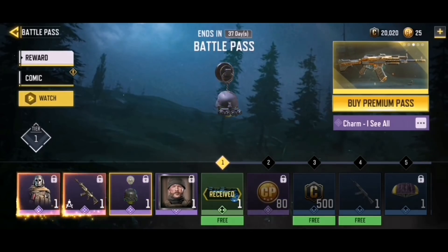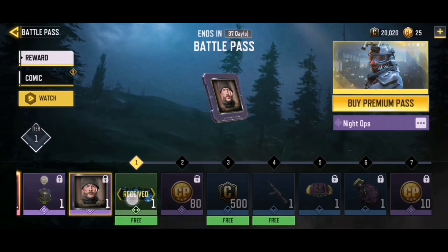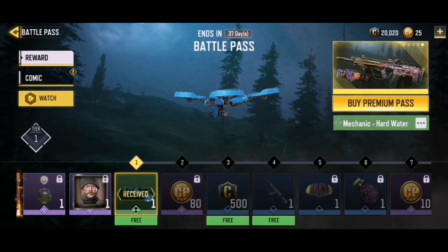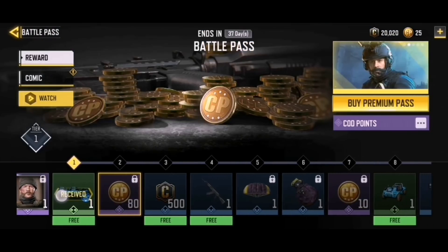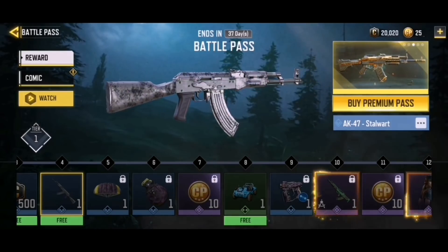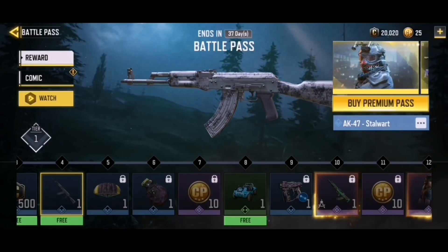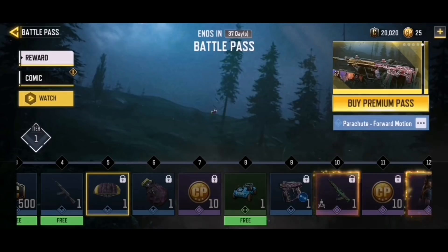Moving on, we have the charm ICO - it's mini night vision goggles, pretty cute. Then we have Captain Price Knight Ops. We also have the free mechanic Hard Water - actually a pretty nice looking blue color, not gonna lie. Then we have some card points, some credits, and some free skins including the AK-47 Stalwart, which is a pretty nice camouflage skin.